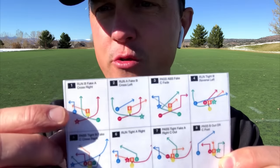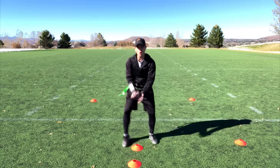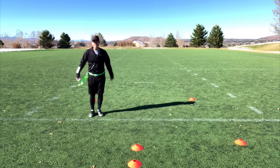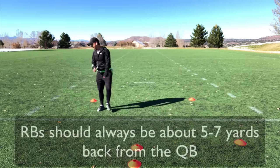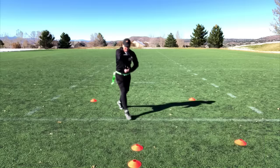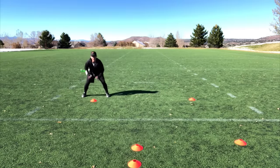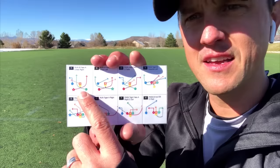Let me show you how I lay out play number one. I have my center here, quarterback here. A lot of times with six- or seven-year-olds, they want to be right next to the quarterback — you can't have that. I need them about five yards back, way behind, so that by the time they get the ball they're already at full speed to hit the sideline.